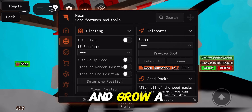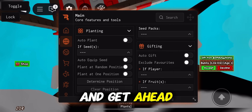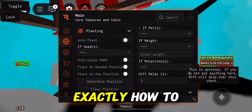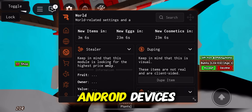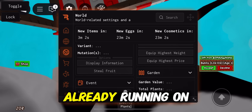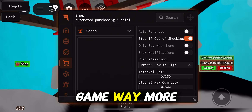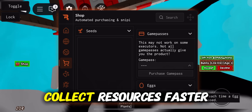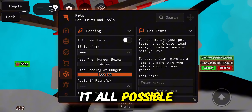If you're tired of slow progress and want to grow your garden faster, unlock special features, and get ahead of other players, you're in the right place. Today I'll show you exactly how to run a powerful script that works on both iOS and Android devices. As you can see on my screen, the script is already running on my phone, and it's packed with awesome tools that make the game way more fun and efficient. Whether you're looking to automate tasks, collect resources faster, or boost your growth, this script makes it all possible.